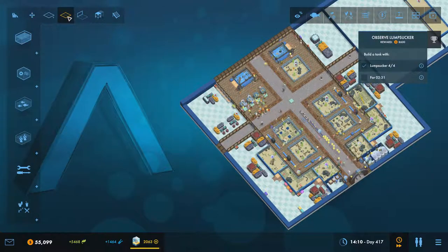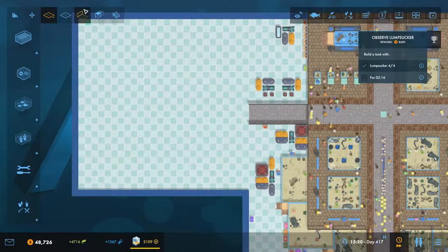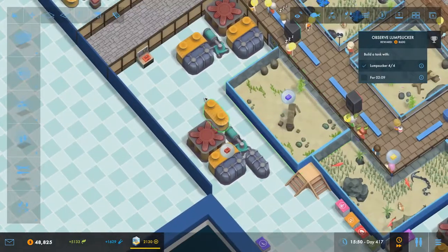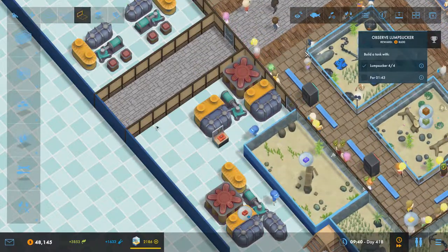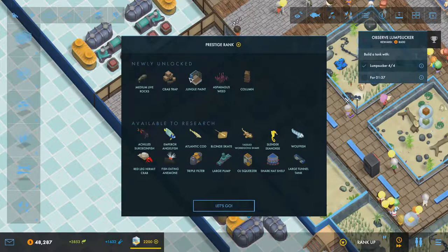While we're waiting for that to tick down, I'll grab another load of land — dragging it out to the maximum. I'll pause the game while I put the wall in. I'll put all of this across to make sure staff are only going into these areas. And there's rank nine! We now have medium live rocks, crab traps, jungle paint, asparagus weed, columns, and a ton of new fish.